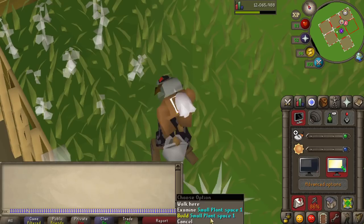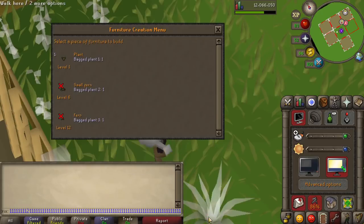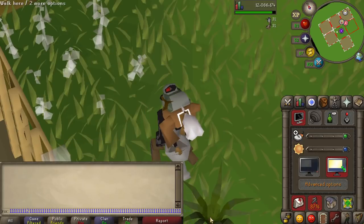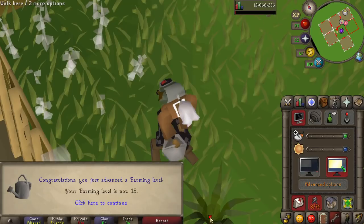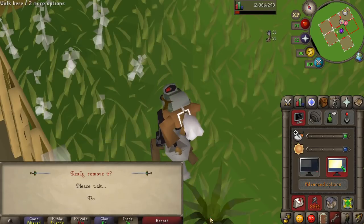I was comfortably able to get 25k XP per hour doing this method, and I'd really recommend doing this over allotment runs if you have the money, but otherwise quests are another great way to level your farming. At the same time as you're doing this method, you'll also get 25k per hour in construction.